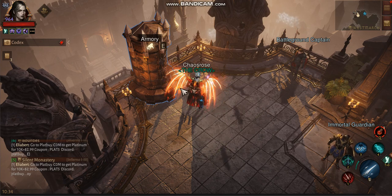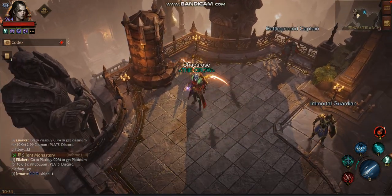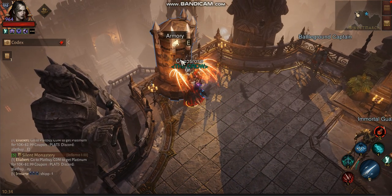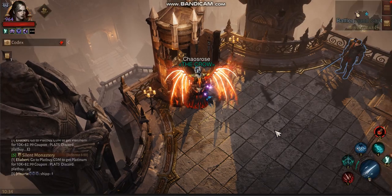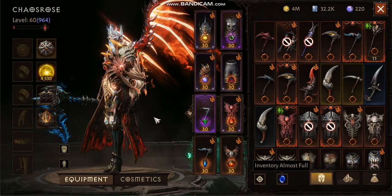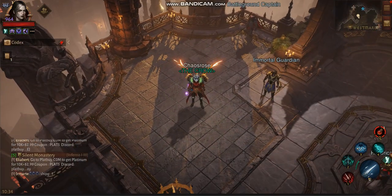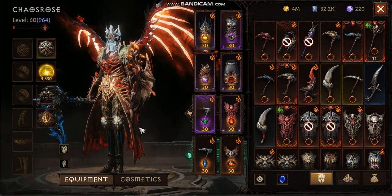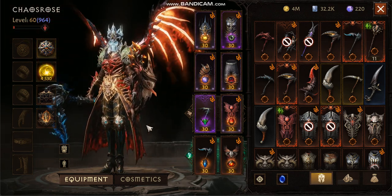I'm going to start with the high resonance whale builds, since not a lot of people have max resonance. A previous build that was popular before the patch was Six Piece Banquets, with a Corpse Lens build with the Shield, Soul Fire, and Resurrection. I've figured out that it's not as effective nowadays because of how tanky people are — it's hard to one-shot people with the Banquets.